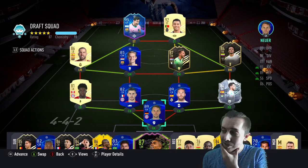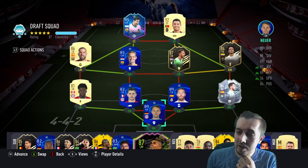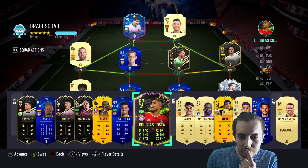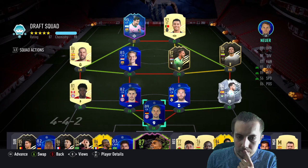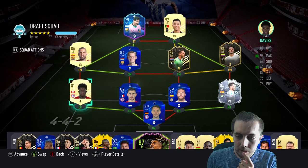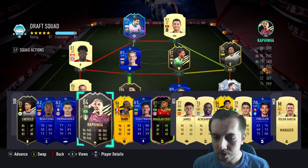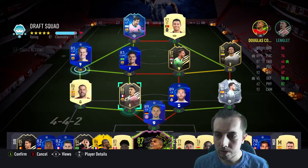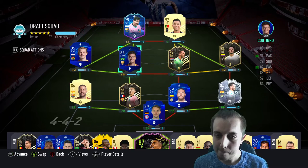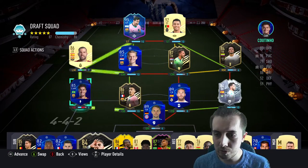There we go — that's how the team looks. Surprisingly, after all that kerfuffle and messing around, we got to a very nice looking team. I'm really irked by the 98 chemistry — I just want to know if there's a way to get it to 100. I don't think there is. We tried, we got close but it wasn't to be.